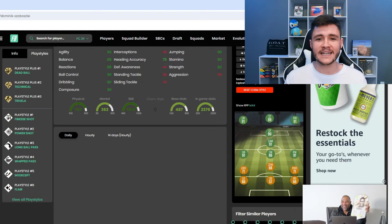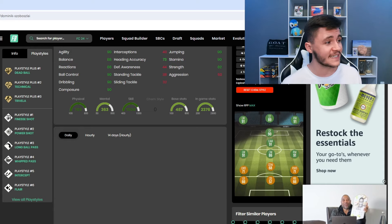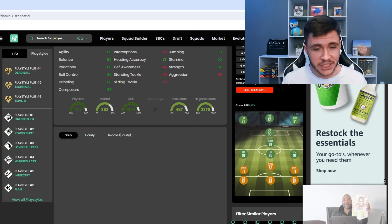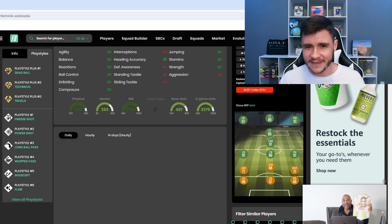Now if we jump on over to footbend boys, we can see that Sobizlai does have nine different play styles. He has the dead ball, technical, and Trivella play style plus. I really like the addition of the technical play style plus. The dead ball and Trivella are okay, but nothing too crazy.